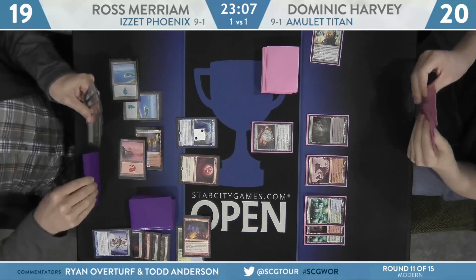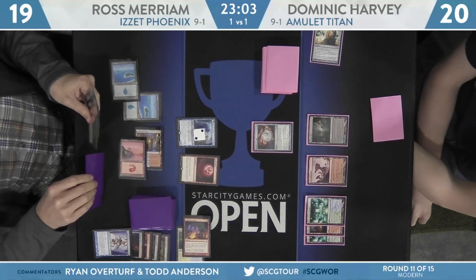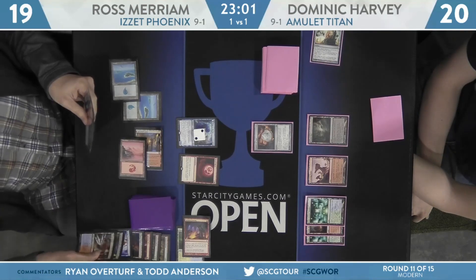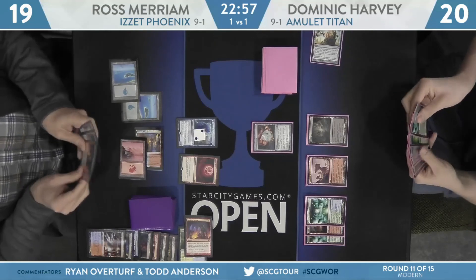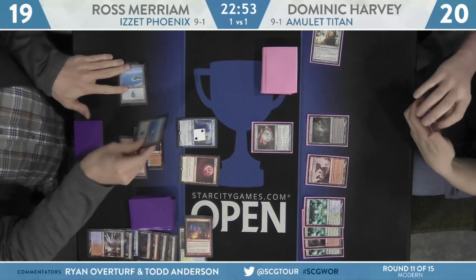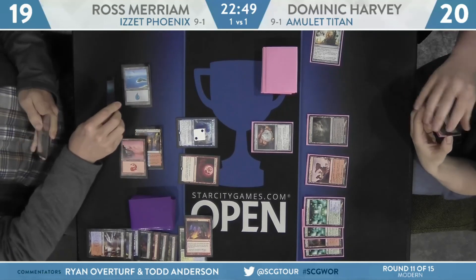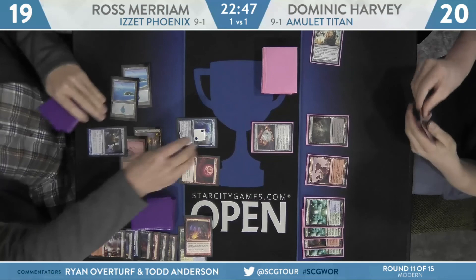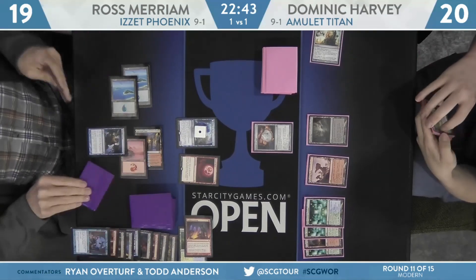It looks like he drew the ability to transform Thing in the Ice this turn if he wants to, with land, Metamorphose, and some other instant or sorcery. However, I think he's just going to sit back on the Spell Pierce, go for the transform next turn, and put the pressure on Dominic that way. Looks like the discards were a couple lands. Harvey just adds another mountain to the battlefield. Miriam will Thought Scour end step — Thing in the Ice down to one counter. Lightning Bolt opt flipped over; he'll draw off the Thought Scour.